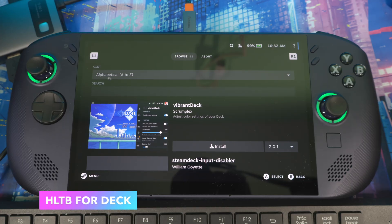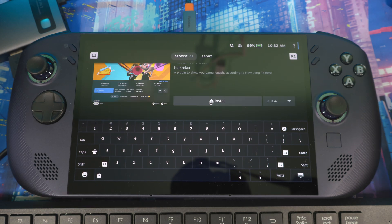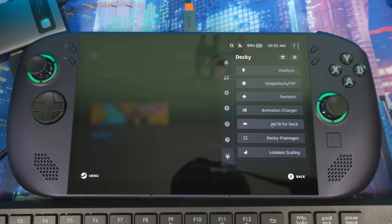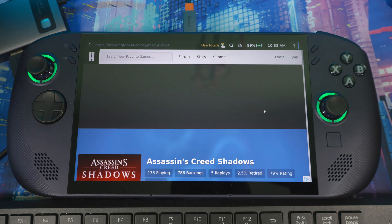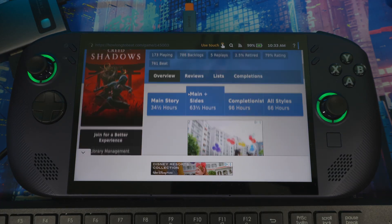The next plugin is HLTB for Deck — 'How Long to Beat.' Once you install it, it gives you a lot more information on your games. You'll see stats like main story, main plus extras, and completionist time. You can turn individual stats on or off. If you hit 'view more details,' it takes you to the HowLongToBeat website with even more game information.